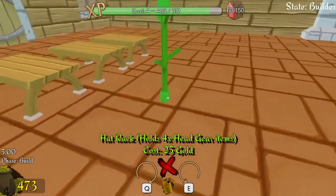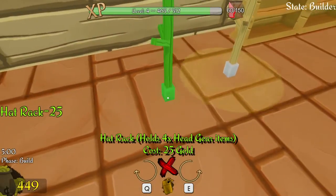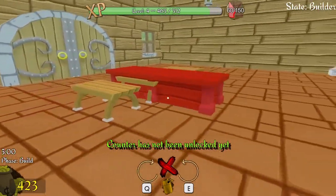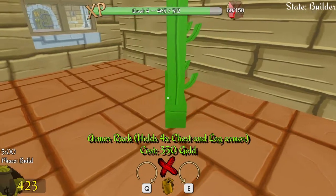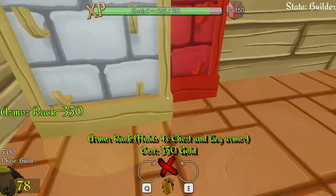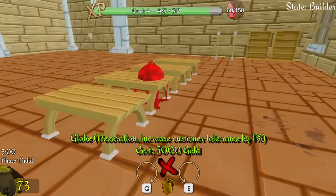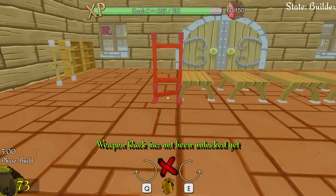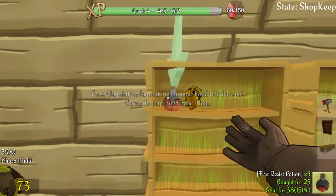I can place hat racks now, so I'm going to have some hat racks over here. I've not unlocked the counter yet. And we'll have an armour rack over here - I can only build one. I've not unlocked anything else. So now we go to this and I can start putting stuff down.